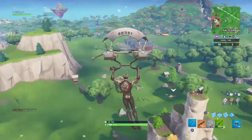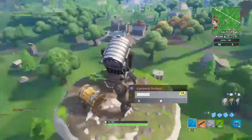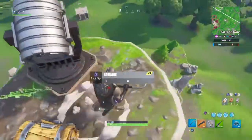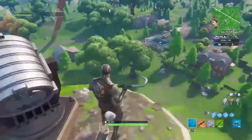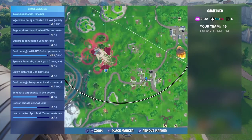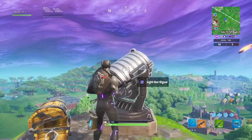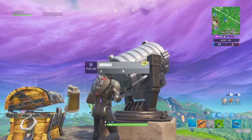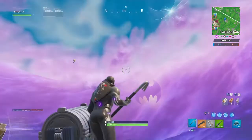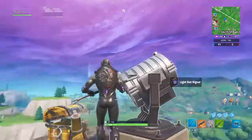Alright guys, now the second location for this bat signal is right near the middle of the map, and it's located at the Salty Mountain which is right next to Salty Springs. This is the mountain which you need to go right to the top to use the bat signal so you can complete this challenge. That's the second location, and now let's move on to the third and last location.